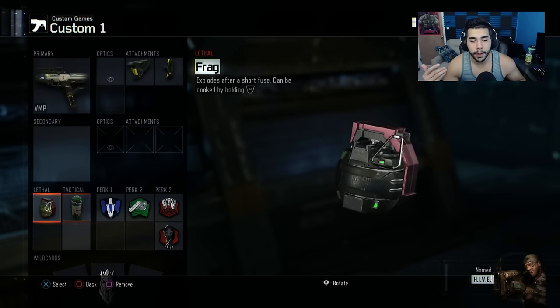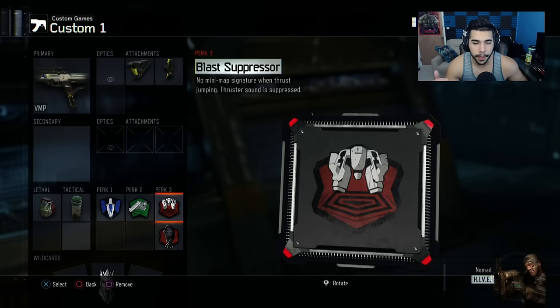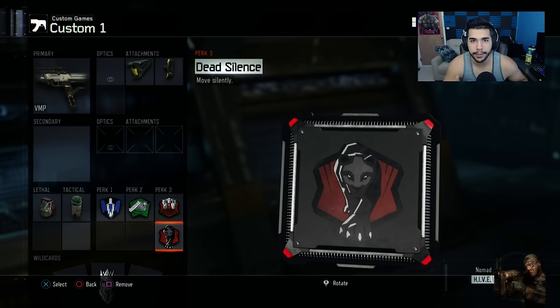A frag grenade can help you get those first bloods, which can be a big game changer. Of course, on most of my subs I run Afterburner and Fast Hands — pretty much a must. And in most of your S&D classes you want to run Blast Suppressor and Death Silence.